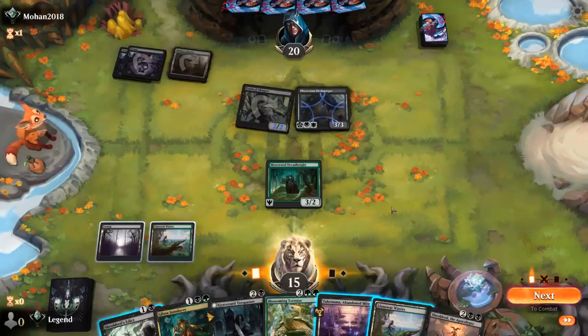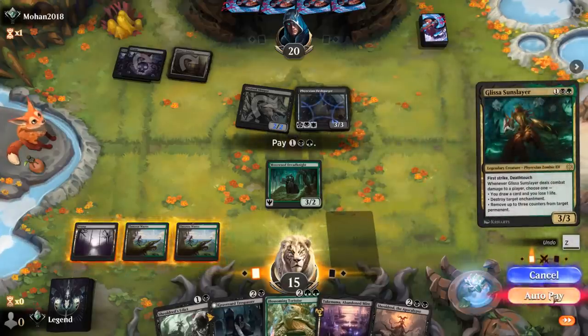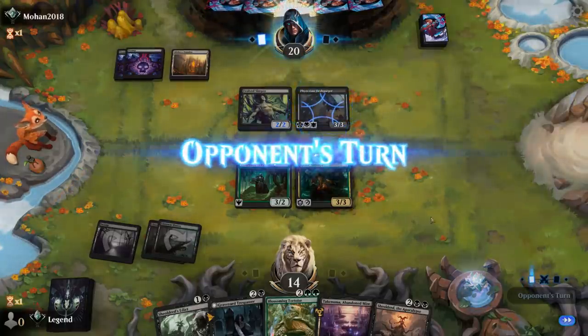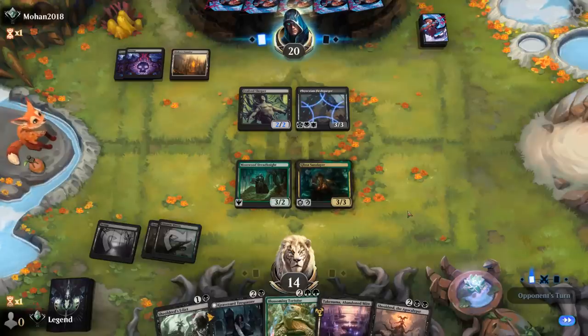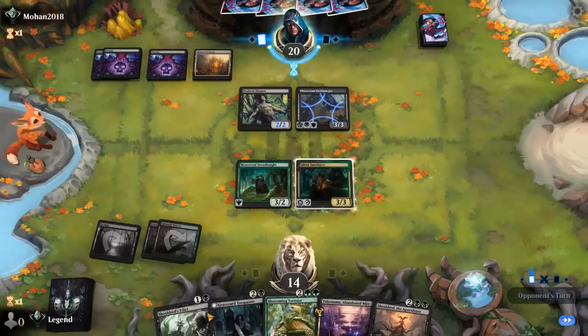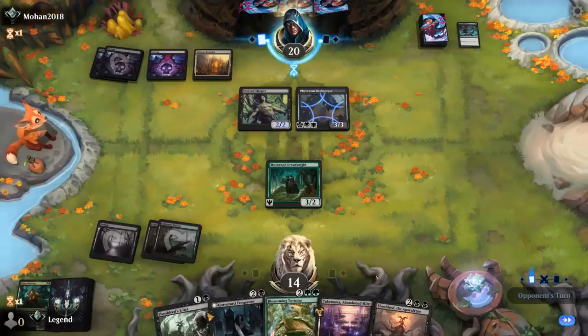Opponent has a Phyrexian Fleshgorger next. Now I'm into the idea of Glissa and staying back. Could double block Fleshgorger, forcing them to use removal. Maybe more into trading for Evolved Sleeper even if they have a Trespasser, because then they wouldn't have a mana efficient turn and I get to follow up with Shieldred. We don't have our own answer to an opposing Shieldred though, since Edict has a few other creatures it needs to deal with first.